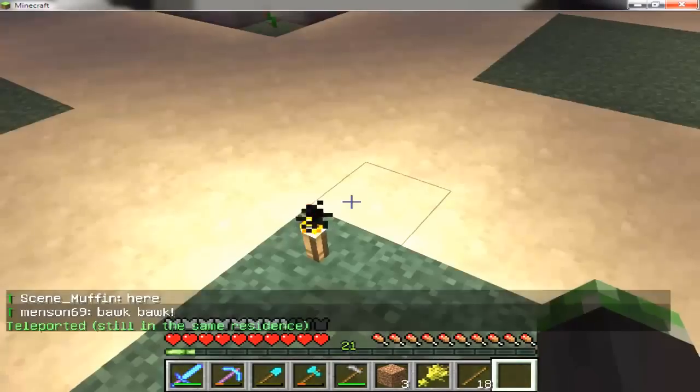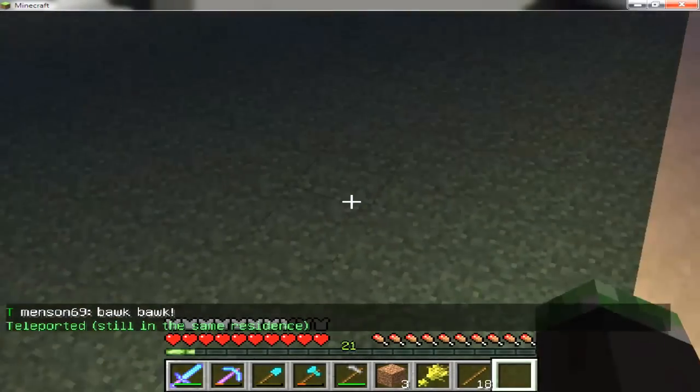Put your pressure plate here and now anyone who steps on that pressure plate will automatically spawn up at the set location.